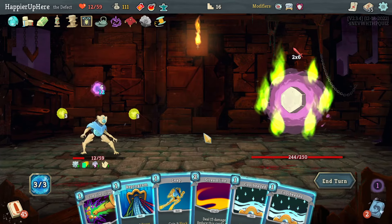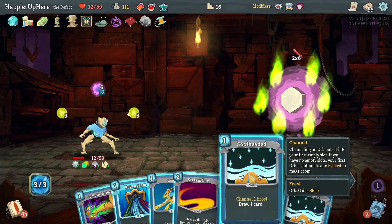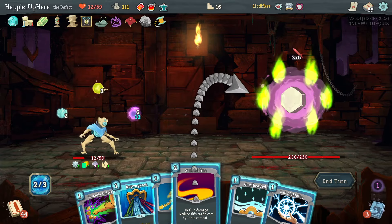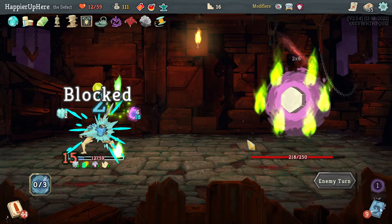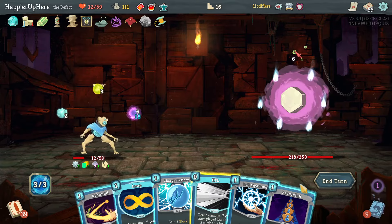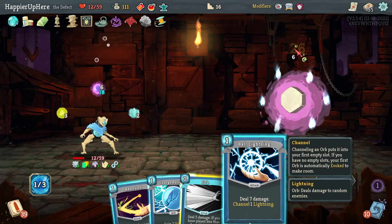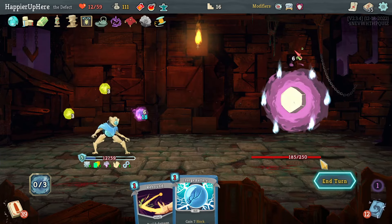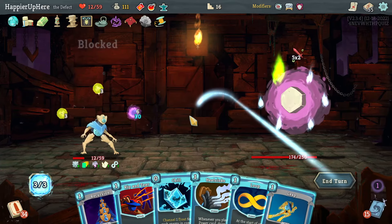12 incoming — I have nine plus six, that's 15 already. Let me do one Cool Headed and Streamline. 15 block without doing anything! Maybe I'll wait for the dark orb to grow. If I do Loop I'll evoke the dark orb, so let's do Recursion first, then Loop. I'll do Ball Lightning because I don't want frost orb up front.